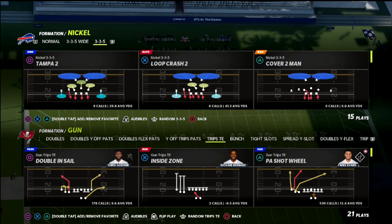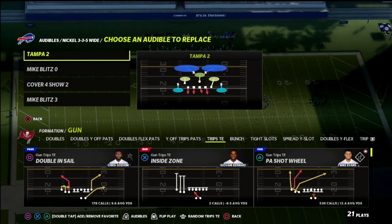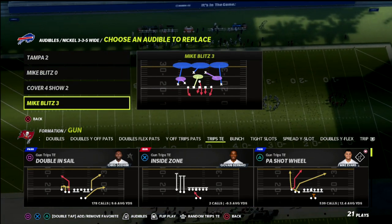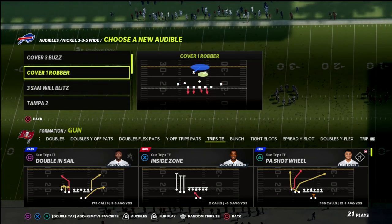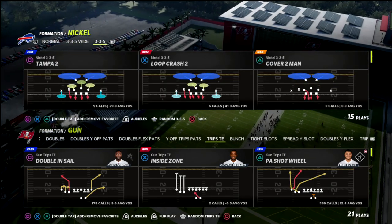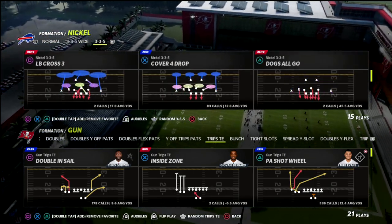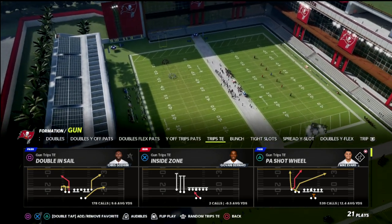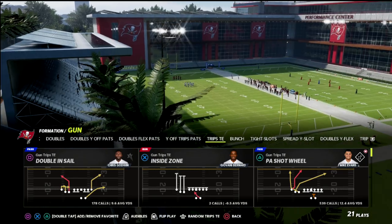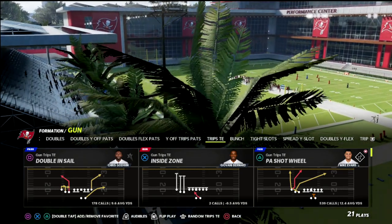In today's video I'm going to show you how to beat the meta defense that pretty much everybody is running right now in Madden 22, and that is man-to-man coverage — specifically Cover 1 Robber. I put out a video about a month ago talking about this concept and diving deep into why it is so effective, and I'm going to show you a way that we can actually manipulate this coverage.